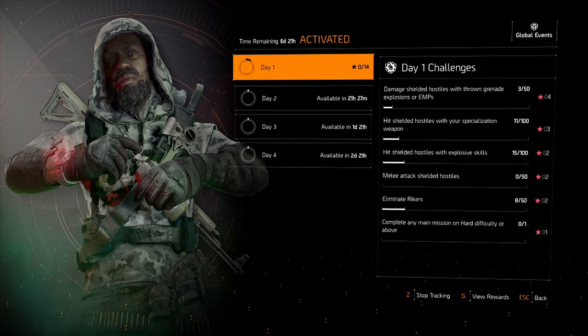Day one: damage shielded hostiles with a thrown grenade, explosions, or an EMP; hit shielded hostiles with specialization weapon; hit shielded hostiles with explosive skills; melee attack shielded hostiles; eliminate Rikers; and complete any main mission on hard difficulty or above. Very similar to previous global events.